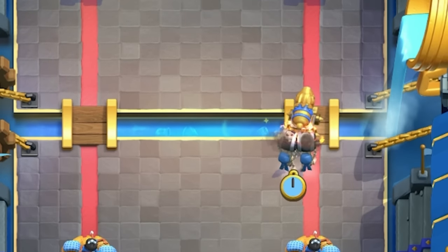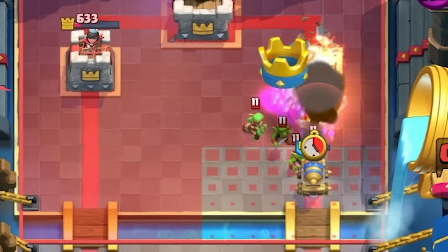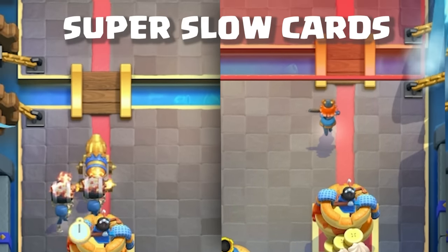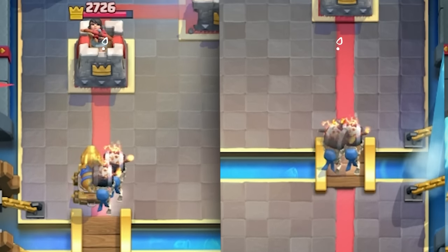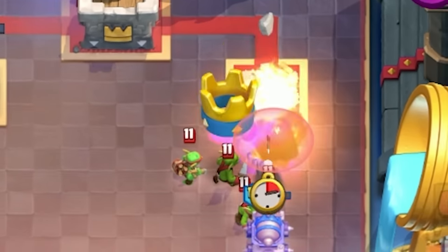This tip is absolutely dirty. If you've got Cannon Cart or Valkyrie, you can push it with Wall Breakers to surprise your opponent. Usually Cannon Cart and Valkyrie are super slow cards, but when they're behind Wall Breakers, the Wall Breakers push them to full speed. Especially with Cannon Cart, you can catch your opponents off guard and deal a ton of damage.